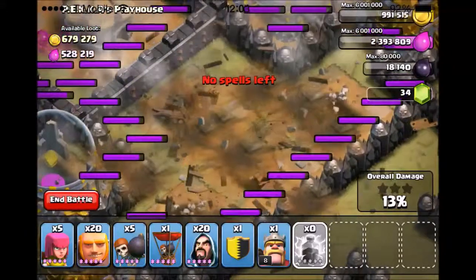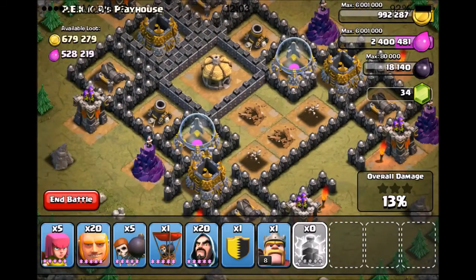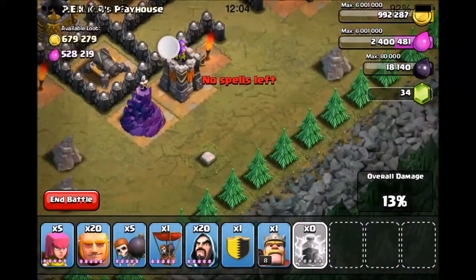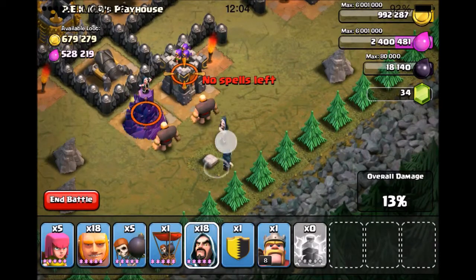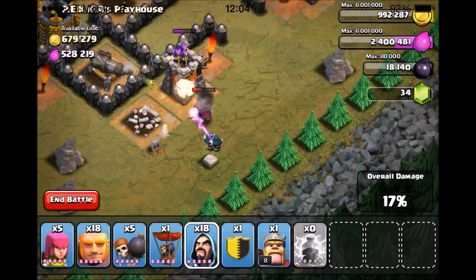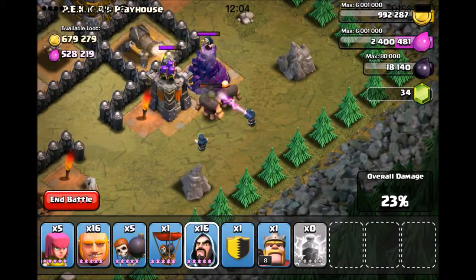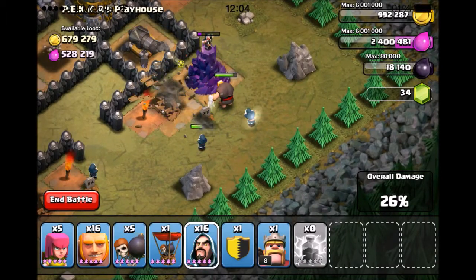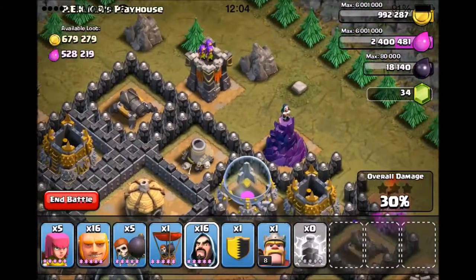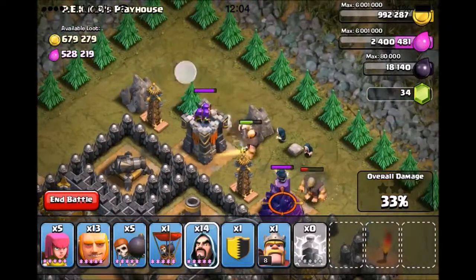Lightning spells are down right in the middle — please take them both out. There we go. And it got both of the Mortars too. Holy cats, those level 5 lightning spells are the bomb. The rest of my strategy pretty much rests on dropping Giants and Wizards to take out the defenses. They're going to just soak up the damage and my Wizards are going to take out the defenses. That worked perfectly — that's what I was hoping would happen. My Wizards come in and take out the defenses just like I was hoping. I actually have five extra Giants and five extra Wizards for all the defenses I actually have to take care of.